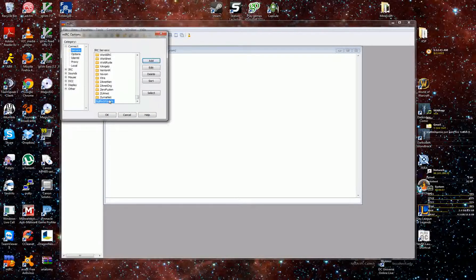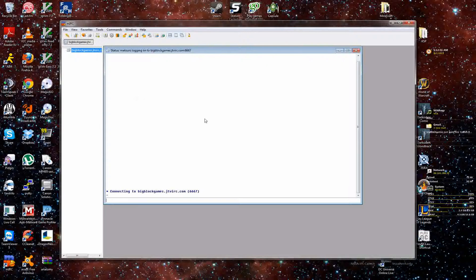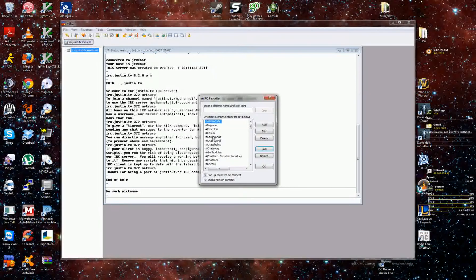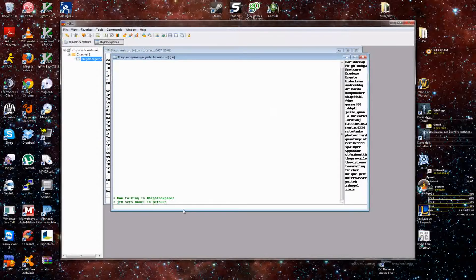Once you hit add, you'll have a lovely server block down here. Double-click on it to select it as your server, then click connect. It'll eventually open the JTV server, showing all this content. We'll then need to move to the Big Blocks channel, which is going to be pound-bigblockgames — not plural blocks, obviously. Then hit join, and there it is.